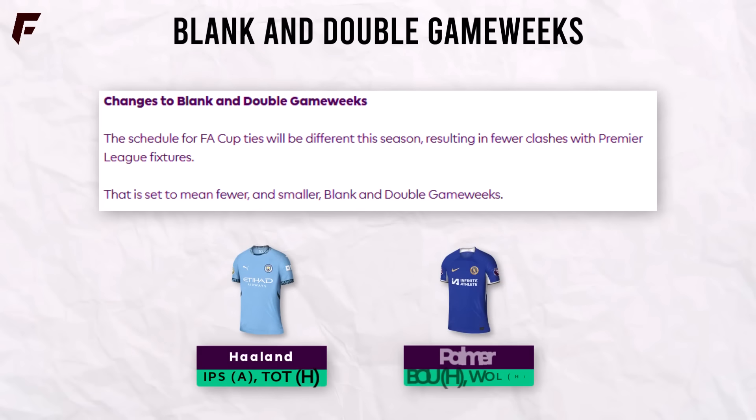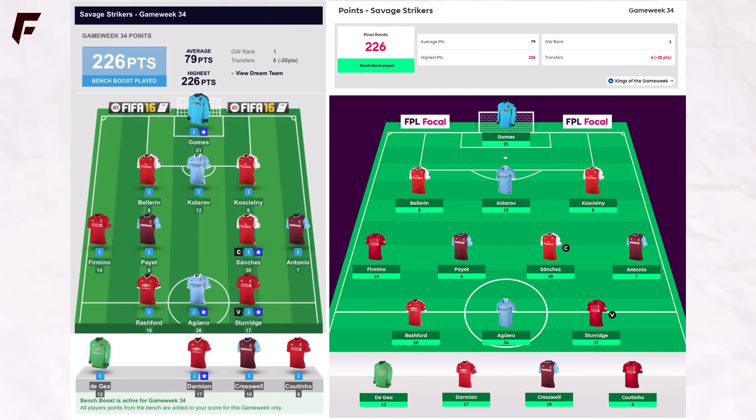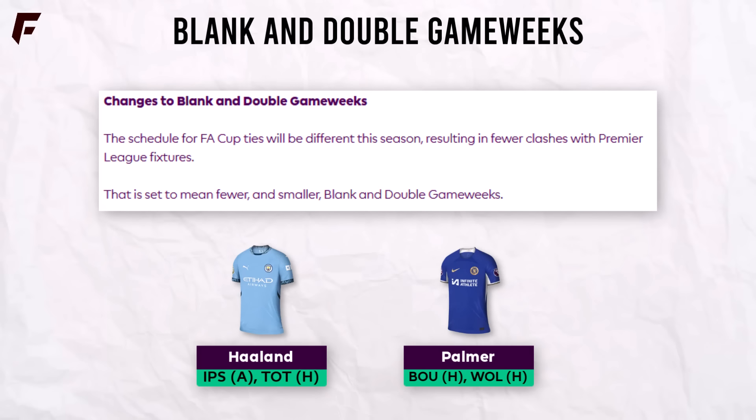In case you missed it, outside of FPL, the FA Cup schedule is going to be different this season moving forwards, which is going to result in fewer blank and double gameweeks, and those blanks and doubles will be smaller. It might mean we never see the biggest score of all time beaten, which was 226 points back in 2016. This isn't a direct change to FPL's rules, but something to be aware of. It's probably going to hurt the strategy side of the game a bit, but this will be counteracted with the introduction of 5 free transfers, and hopefully the mystery chip adds a good new element to the game.